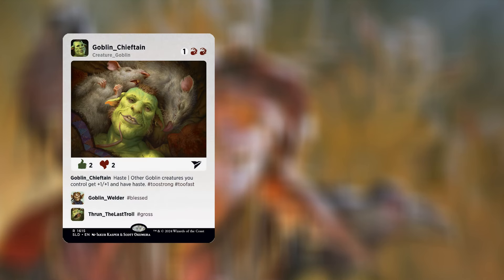Up next we have Goblin Chieftain. For three mana — one red red — we have a creature Goblin, a two-two. It has haste, and other goblin creatures you control get plus one plus one — hashtag too strong — and haste — hashtag too fast! Can you tell whether or not I like this Secret Lair? Right, let's go on to the next one.